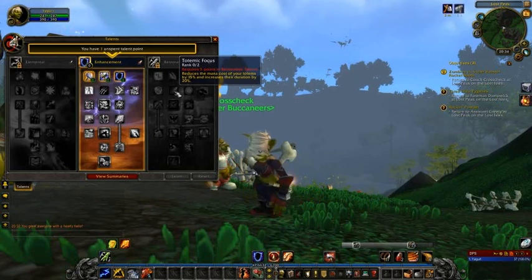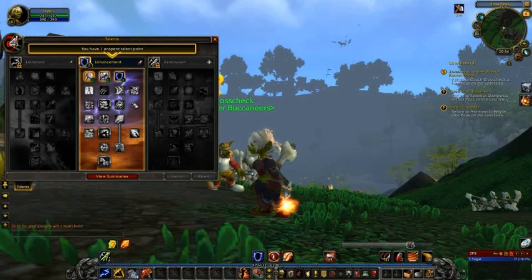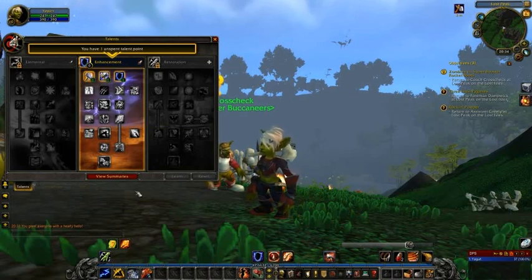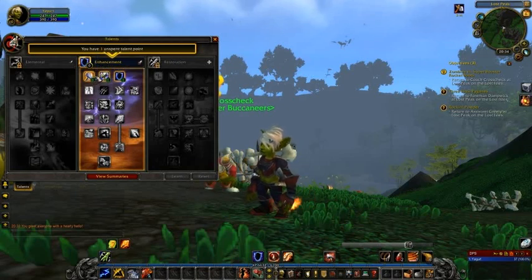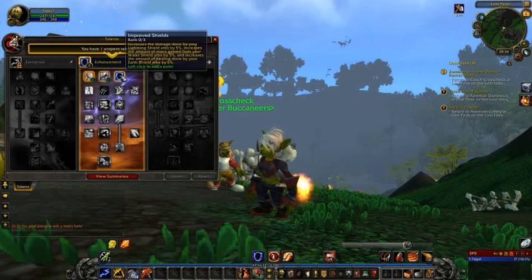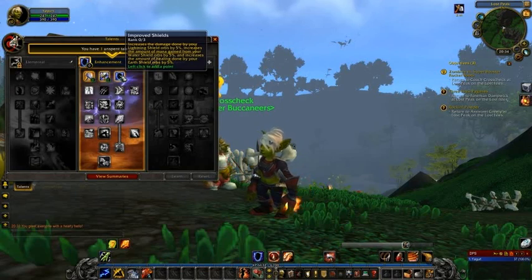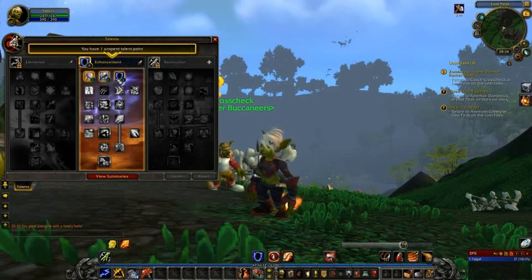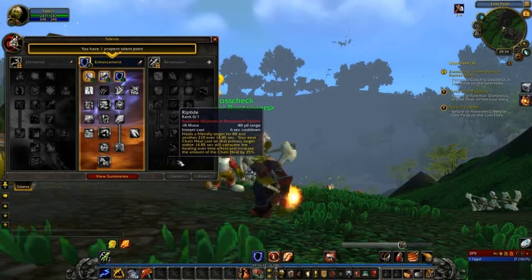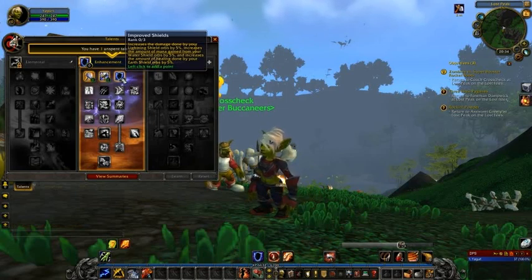Before we go any further and hand them in — and no doubt ding up to level 11 — there's something we've got to do, and that is spend our talent point. We didn't do it in the last episode because we were waiting to get our Flame Tongue Weapon. Now we also have Lava Lash, so we're all set. Quick refresher: we've got Elemental Weapons, Focused Strikes, or Improved Shields. Improved Shields increases Lightning Shield orb damage by 5%, and later increases mana gained from Water Shield orbs by 5% — very handy once we go Resto spec.